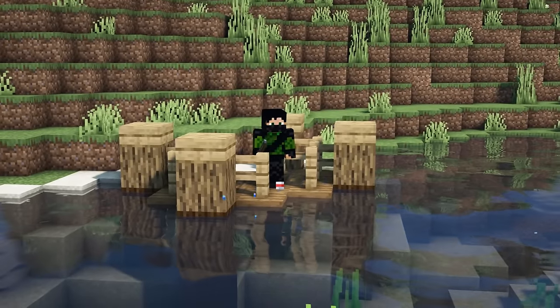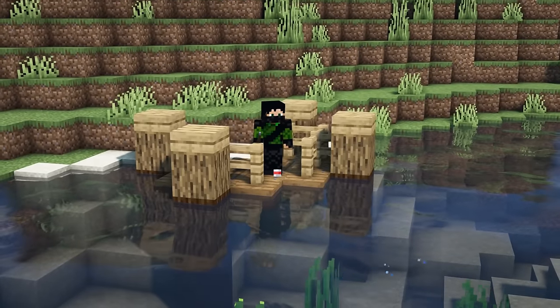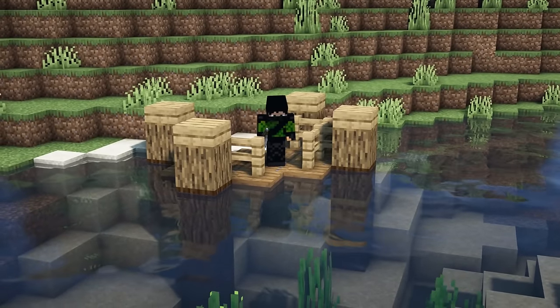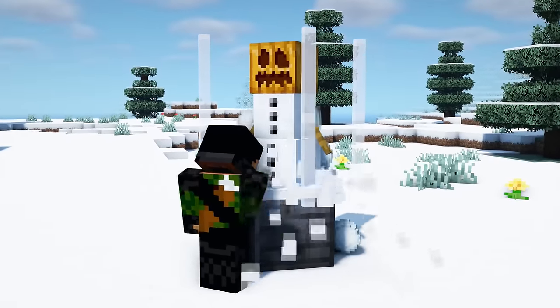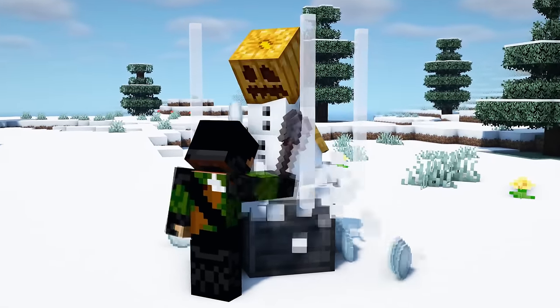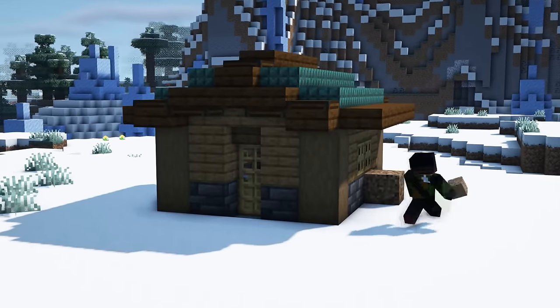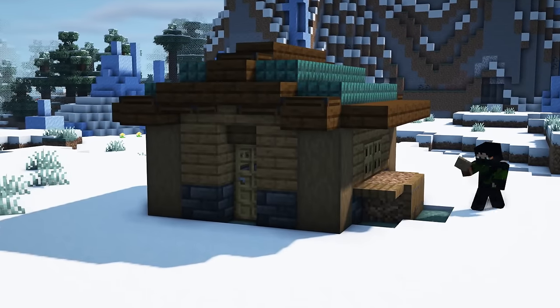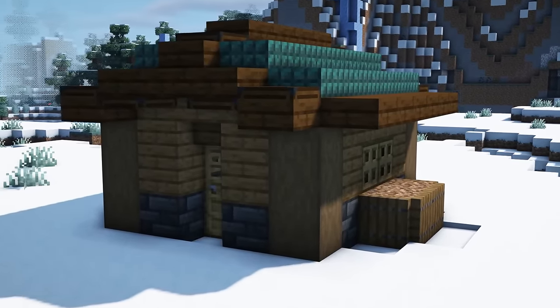If you're building a dock and you have some log pillars going into the water for support beams, you can use a darker log when in the water to make it seem as though it's wet. If you're building in a snowy biome, I'd suggest making a snow farm so you can get some full snow blocks. Certain blocks cause snow layers to disappear and show the normal block underneath — if you then change that for a snow block, it's going to look a whole lot better.